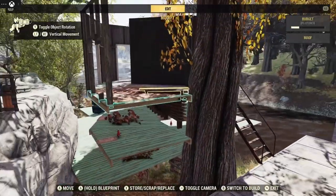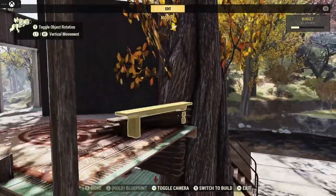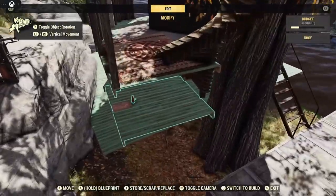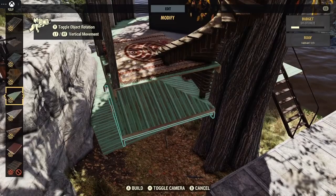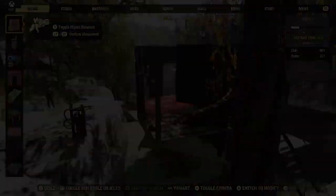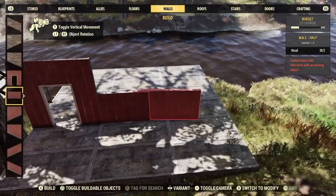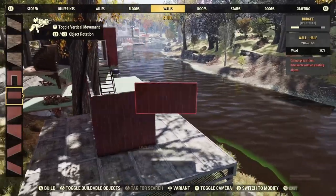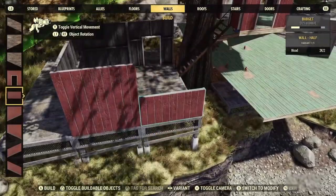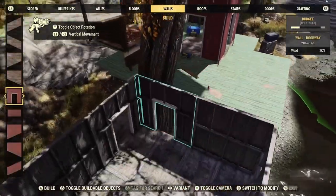Throw your rug down, and once that rug's down and positioned where you want it, repair your steps. I think they actually turned out pretty good. At the bottom of the steps, make sure they're not sitting forward sticking out of that bottom support roof piece. Now we can start working on the lower structure — I'm not going to double-wall it.